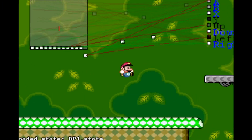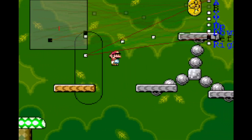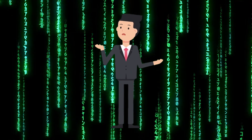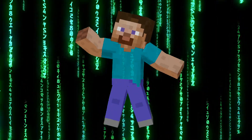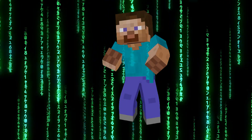This is a neural network in action, and this is a neural network learning to play Mario. Because what would happen if you stuck a machine learning algorithm inside of a video game and let it run without any previous knowledge or human intervention?